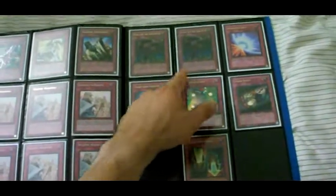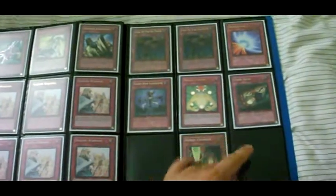Supers are these — I have more, I just wanted to make some more space. Ultra first. Call of Haunted — it's damaged. Ultra Call of Haunted — it's damaged. Ultras. And Secret.